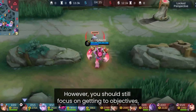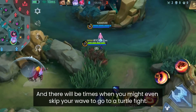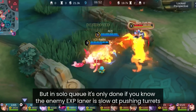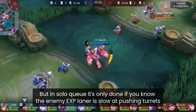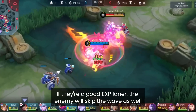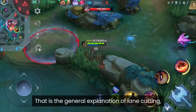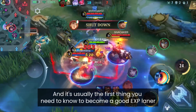You should still focus on getting to objectives, and there will be times where you might skip your wave to go to a turtle fight. This is usually done in 5-man teams at high elo, because in solo queue it's only done if you know the enemy XP laner is slow at pushing turrets. If they are a good XP laner, the enemy will skip the wave as well and try to help their teammates with the objective.